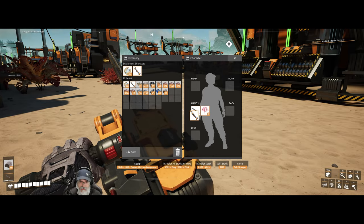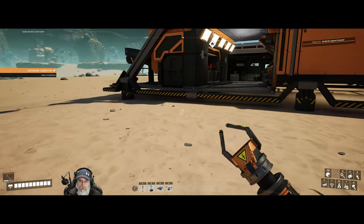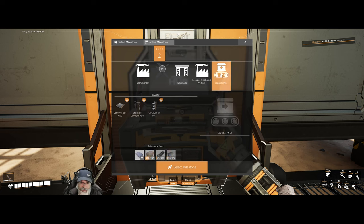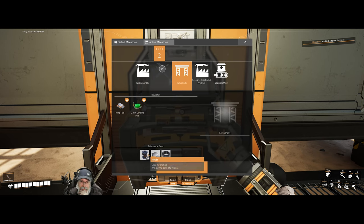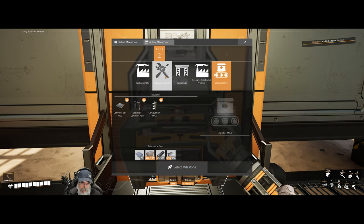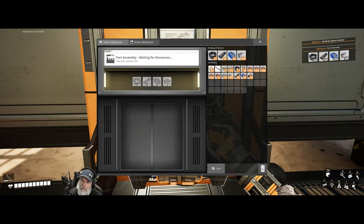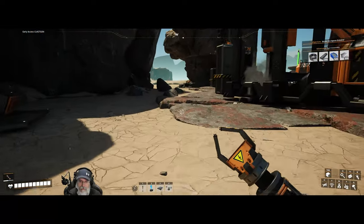I don't think we can really use the chainsaw as a weapon, so we should probably keep our weapon in hand until we know we're in a relatively safe area. Parts assembly, resource sink, or logistics mark 2 — we're going to need parts assembly to make the rotors for jump pads. The resource sink does not need those, but we're going to need to make reinforced plates for logistics mark 2, and I don't really want to do that manually. So parts assembly seems like the thing that makes the next most sense. Let's select that — we are making all of this stuff, so we'll just let it build up.